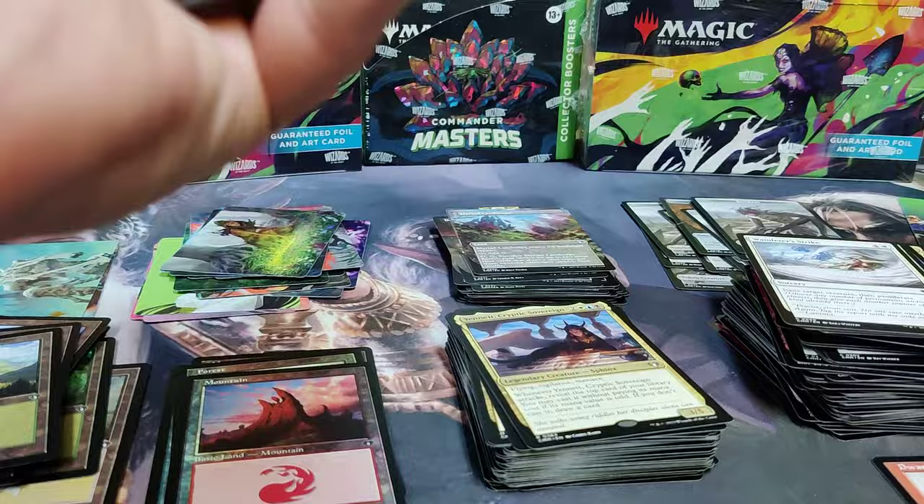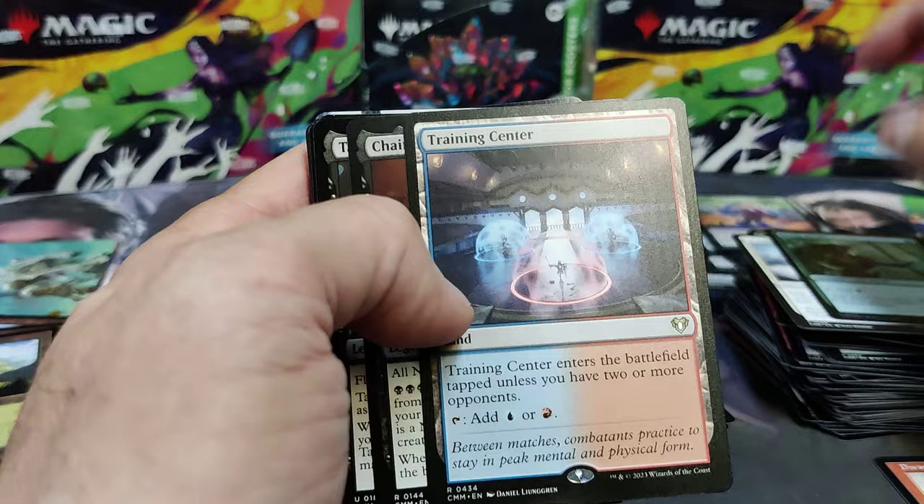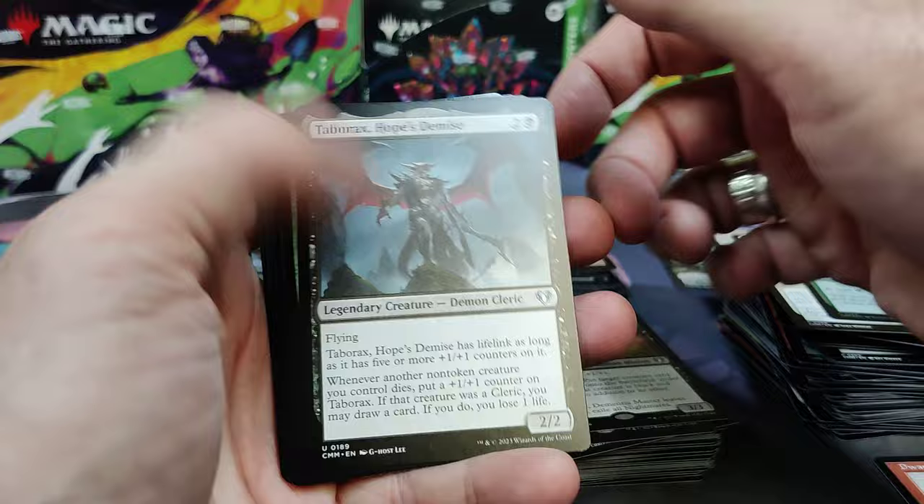Okay guys, down to the last five or six packs here. Thanks for watching. Decree of Pain is the art card. Hope you're enjoying the channel. We'll keep stuff coming for you. Thanks for watching, thanks for subbing. There's a Training Center — Dual Art hit. Chainer. Tabarrax. Uncommon. There's Goreclaw.